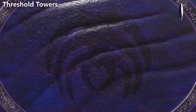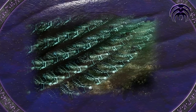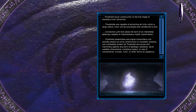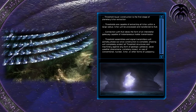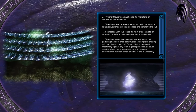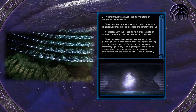The last support structure of the Scrin were the Threshold Towers. During the invasion of Earth, 19 of these enormous towers were being constructed in the planet's red zones. Built by drones from a Tiberium composite material, the tower's purpose, once completed, was to act as an interstellar gateway capable of transferring a large amount of Tiberium off Earth. Threshold tower construction is the first stage of planetary ichor extraction — thresholds are capable of extracting all ichor within a large radius. Ichor will be processed and transferred to HUB. Connection with HUB takes the form of an interstellar gateway capable of instantaneous matter transmission. Threshold assemblies and signal transmitters will partially phase out once construction is complete, which will completely protect all threshold structures and machinery against any form of geologic upheaval, severe weather phenomena, cometary impact, or use of conventional nuclear, ichor, or other forms of weaponry.